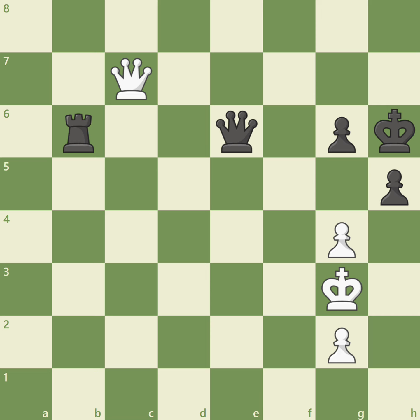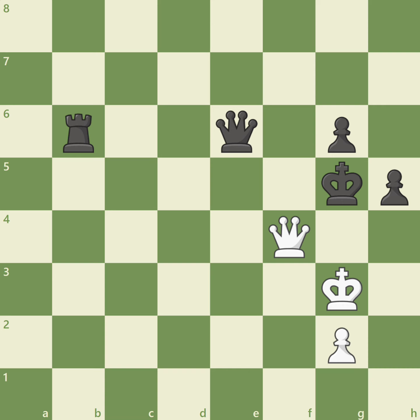After the decoy move g5 check, black is forced to play king takes g5, luring black's king into the open, when white ends the game immediately with queen f4 checkmate. Let's take a look at one more example together.